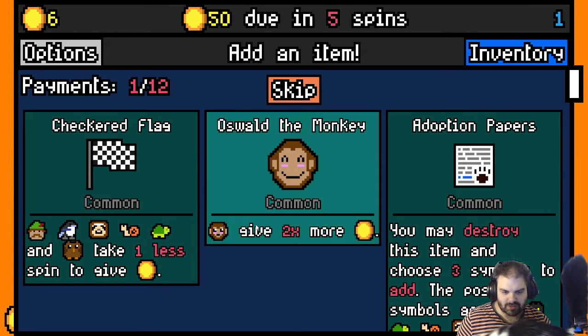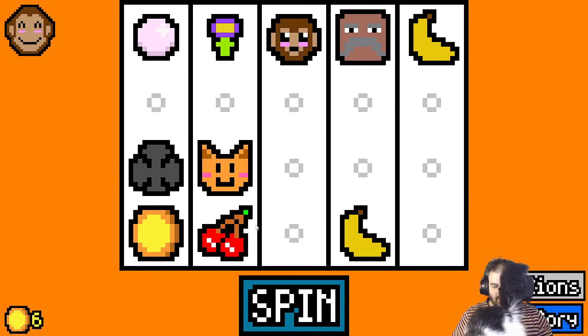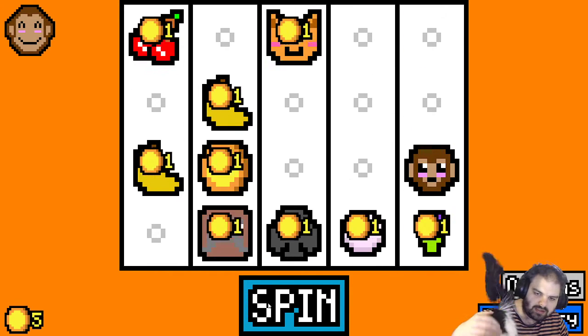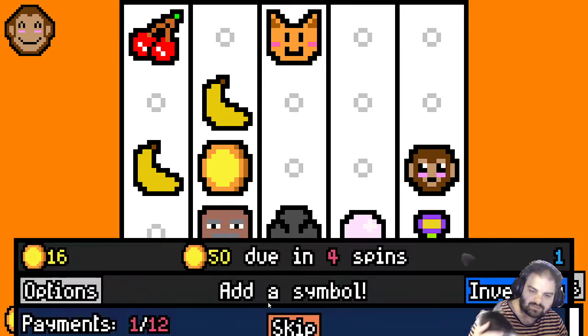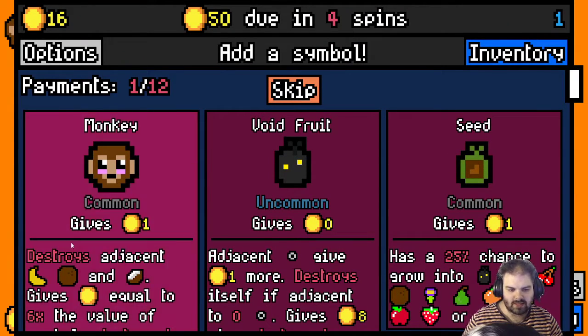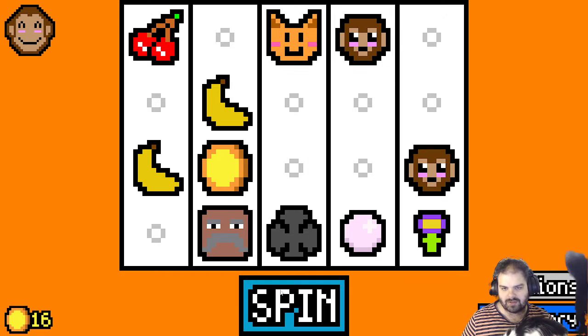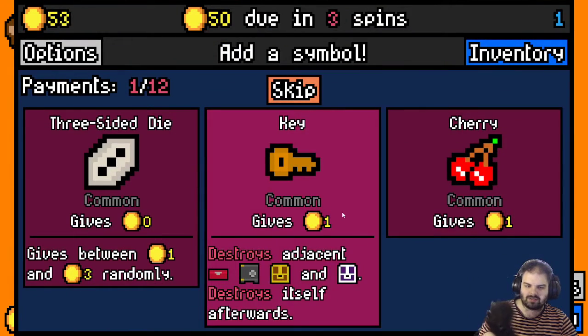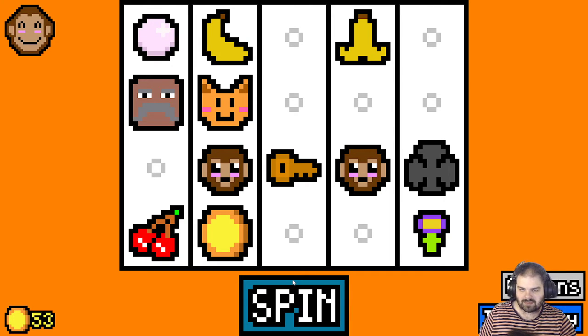Should we get Oswald the Monkey and double my monkey money? Let's get another monkey to try and get rid of these bananas. I got two bananas and they both got them as well — that's good stuff. Let's take a key and we can try and get some money boxes.